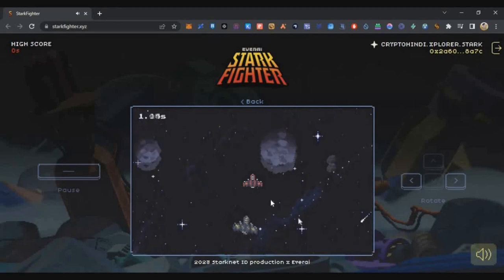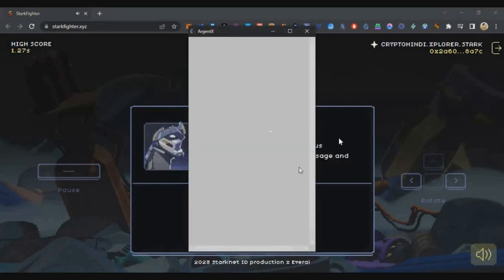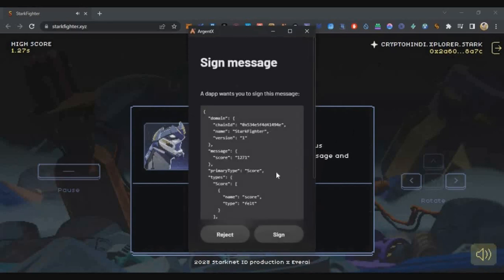Once the game starts, press the space bar to begin. Basically your spaceship is there and there are some asteroids — you need to dodge and escape them. On the left side top you can see your score. Every time you get a high score, a sign-in popup from Argent X will appear — you need to sign in. This means we are indirectly doing transactions on the Starknet blockchain without paying any gas fees — that is the game advantage.